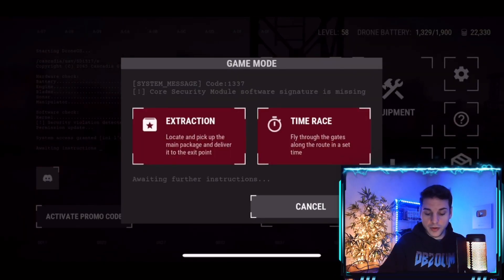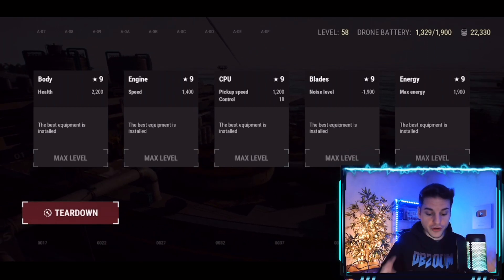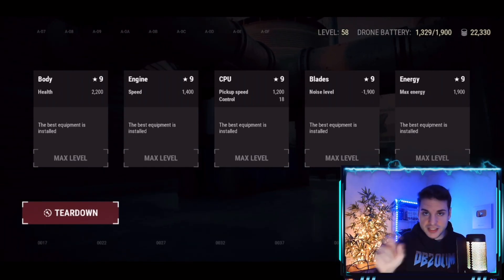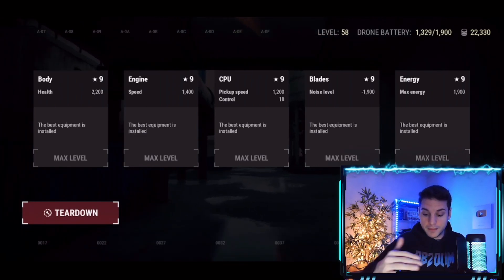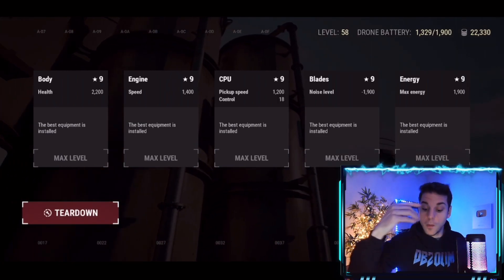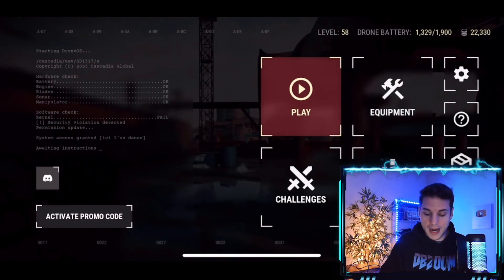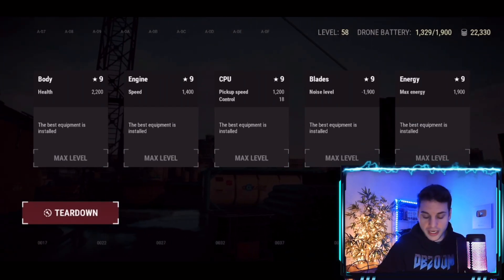Another quick thing: from what someone told me, every time you max out all your equipment you can tear down, which gives you 50,000 points on the leaderboard. Once you tear down and build your drone back up, the effectiveness of all the abilities still goes to level nine but everything is more effective — so your charge rate will be more effective. Just be smart with tear downs and make sure you have enough RIP, which is the in-game currency, to level up all your equipment after, otherwise you'll be slow with low energy.